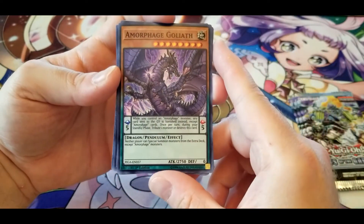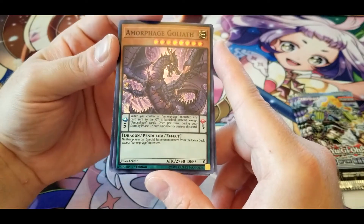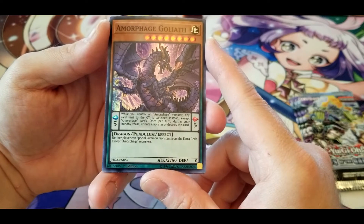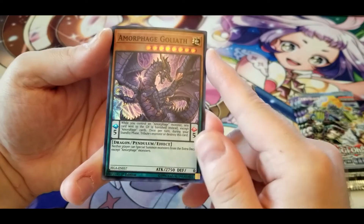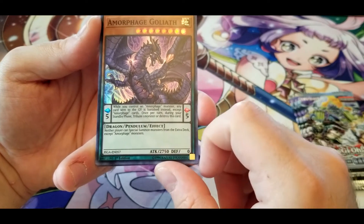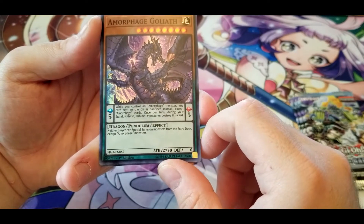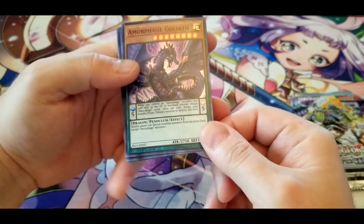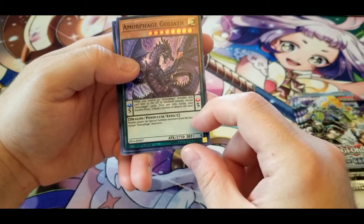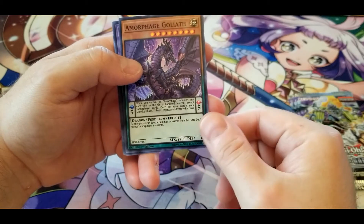Amorphage Goliath: when you control an Amorphage monster, any card sent to the graveyard is banished instead — except Amorphage cards. That's actually a pretty nice ability. Neither player can special summon monsters from the extra deck except Amorphage cards. That same extra deck lock effect as the other Amorphage that showed up.